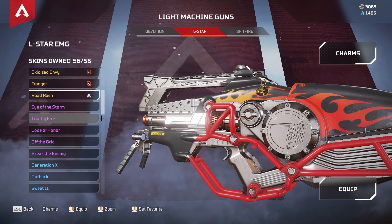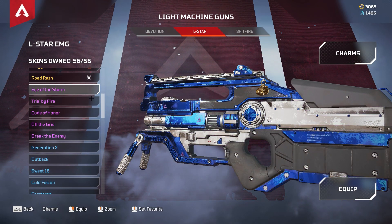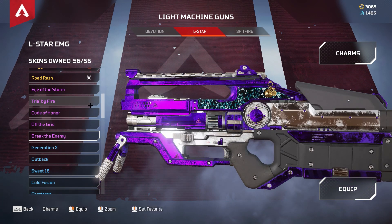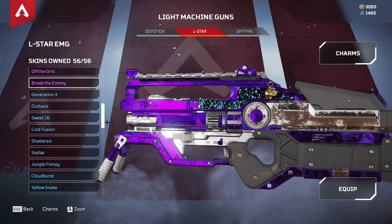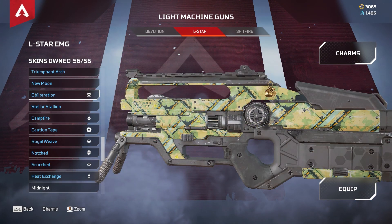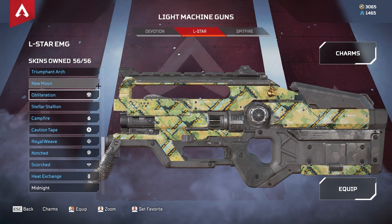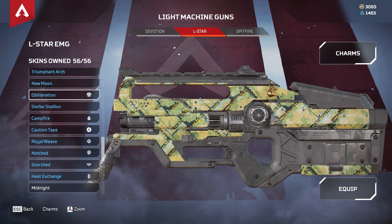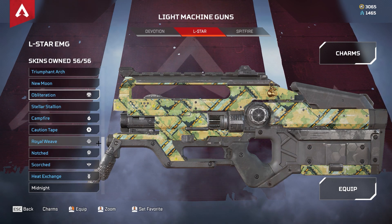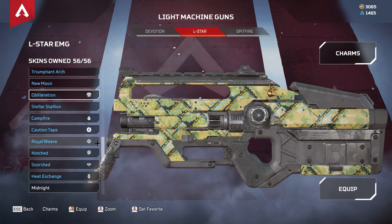In the epic selection we don't have anything special — no symbols, nothing there. In the rare selection we have Obliteration. It may actually be Season 2, because there's no Season 1 batch visible. So maybe Octane came out first, and then in Season 2 it was the L-Star — one legend and one weapon.